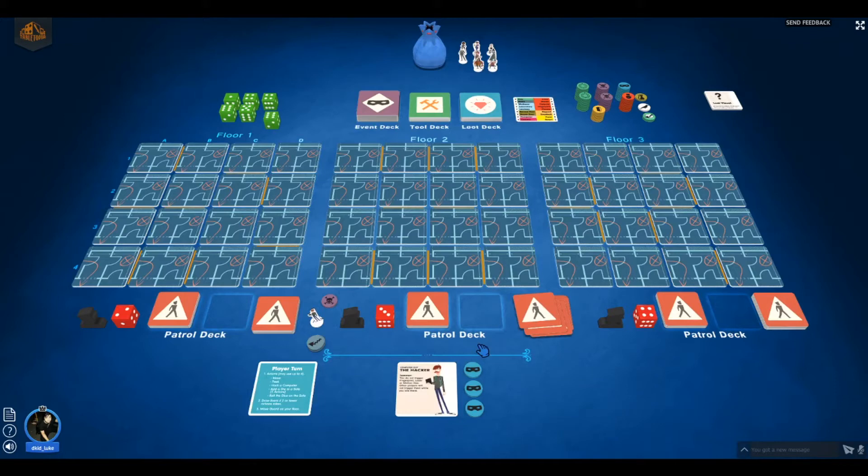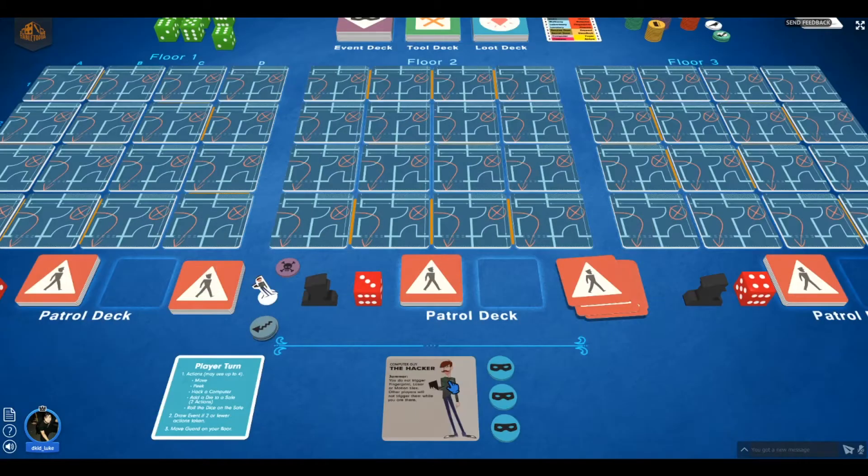I'll be explaining more rules as we go along, including tiles. Movement is hindered by walls — you can see the orange lines. I've been given the hacker character, so I do not trigger footprint, laser, or motion tiles. That's nice. Since I'm playing solo, there won't be any other players.